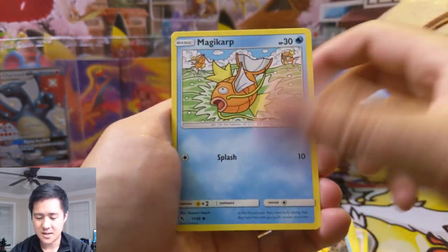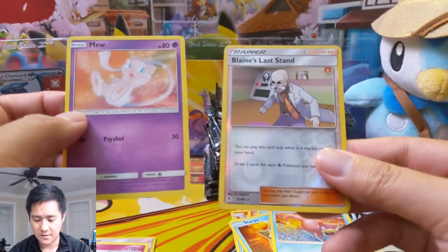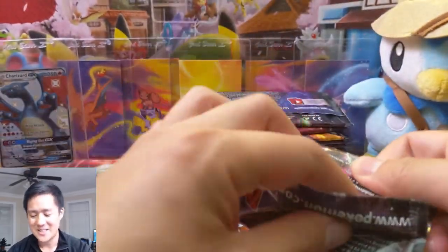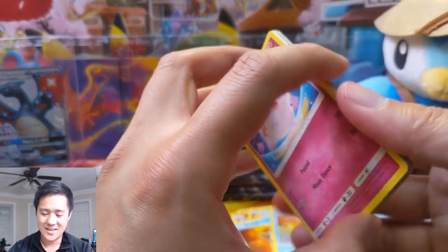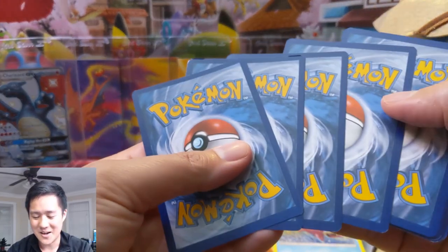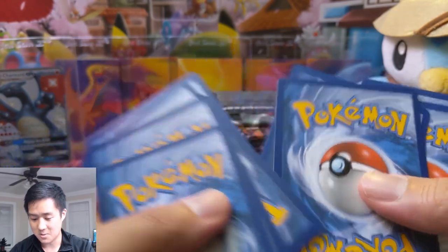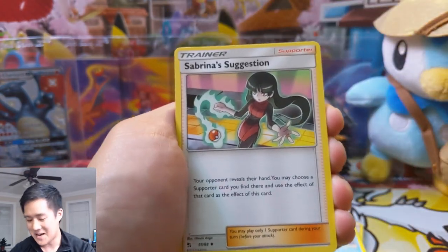We got a Psyduck, Magikarp star, Slowpoke, and then a Mew, followed by Blaine's Last Stand. I was playing PTCGO facing a sub and they were playing a Gengar-Mimikyu-Gengar deck. They played Blaine's Quiz Show and I was still reading the card and ran out of time. Oh wow, look at that card — super beat up. Luckily that is not the rare slot.